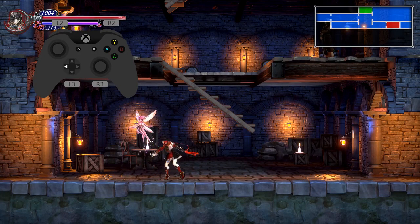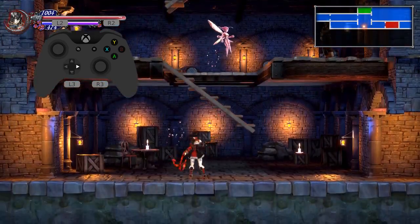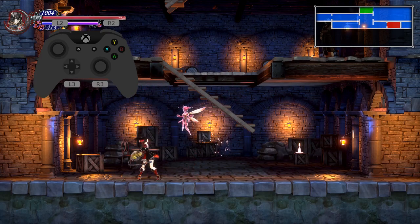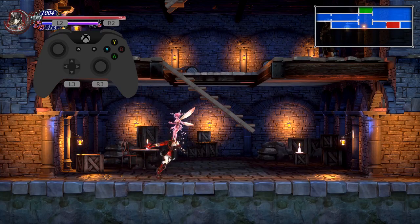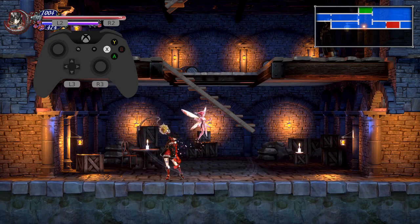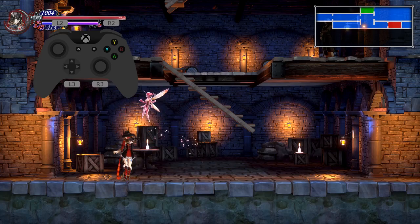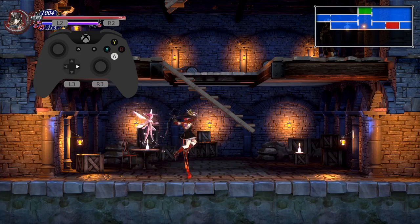I wanted to put together a quick little video for some tech that I found in Bloodstained. It looks like when you do an attack animation in the air, upon landing it cancels any lag. So if you sit here and swing with this whip, you can see that it's super slow. But if you short hop and then attack, you can see that you can put out much higher DPS.